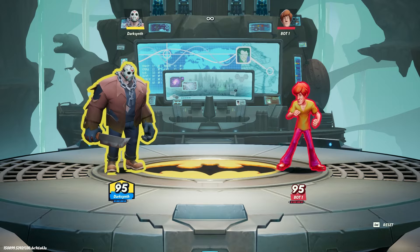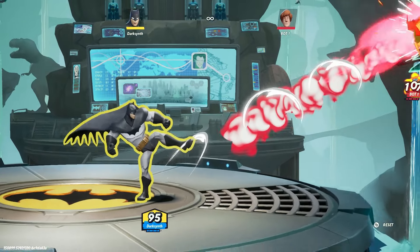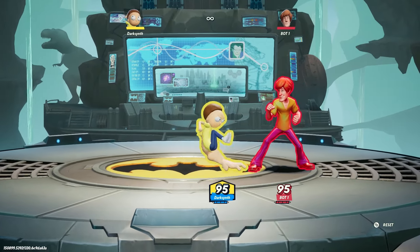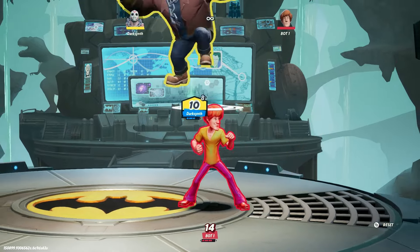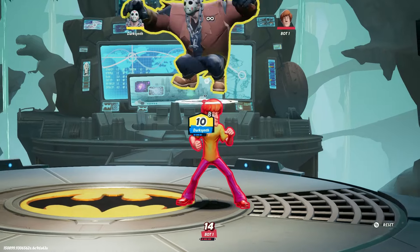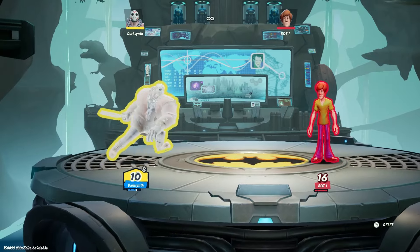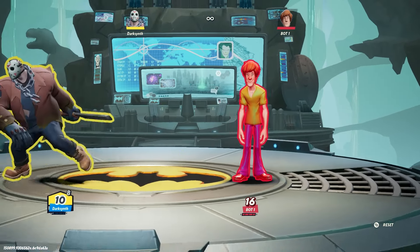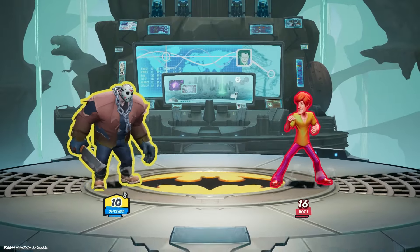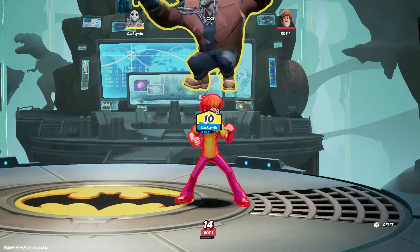Now let's get onto the gameplay changes noticed from the new build. Universally, everyone got dash attacks now — done by holding forward or sprinting and pressing your side attack button. Bigger attacks in this game seem to have even more recovery, so be wary when throwing out attacks, as you can be whiff punished and comboed a lot easier now. You also can't spam dodge as there's more recovery on the dodge as well, so when you dodge you need to make sure it's meaningful and strategic.